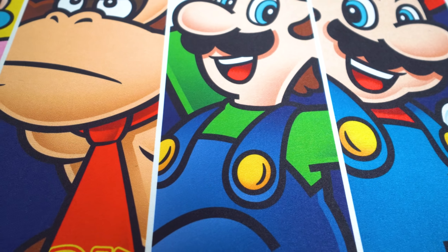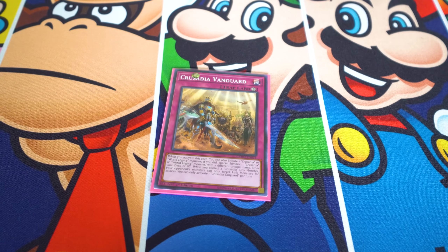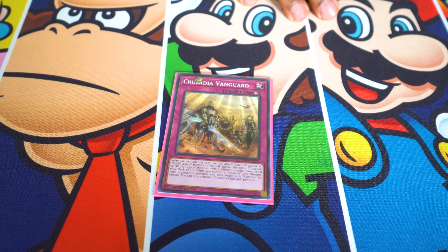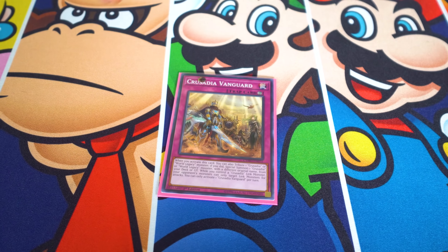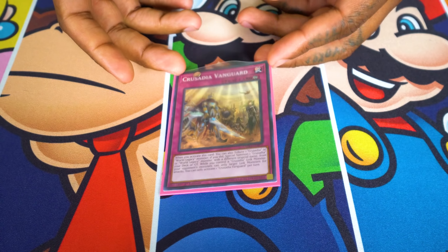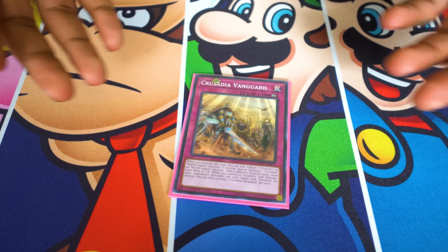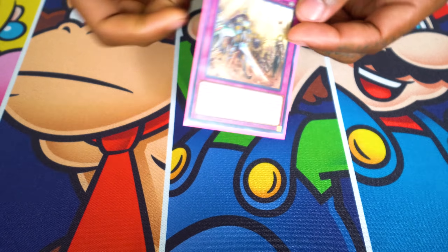Last but not least for spells, one Palladian Vanguard. Whenever you activate this card, you tribute a Palladian monster to special summon another Palladian or World Legacy monster from your deck or graveyard. A lot of times I tribute a small Palladian on the field and bring out World Crown from the deck, giving my link monster an additional 2000 attack. It also negates special summoned monster effects, and while it's face-up, your opponent can only attack link monsters — and remember, your link monsters get really big, so they're either removing it or not getting over it at all.